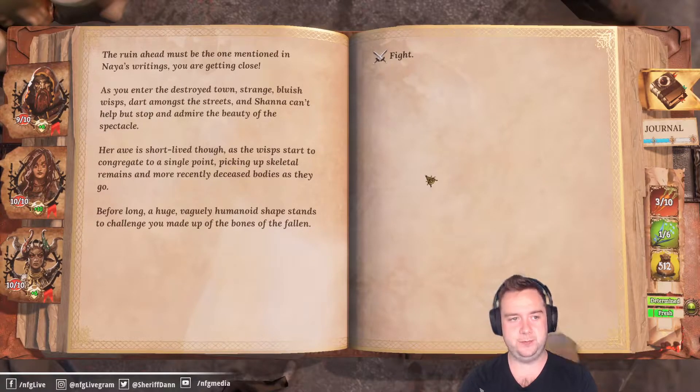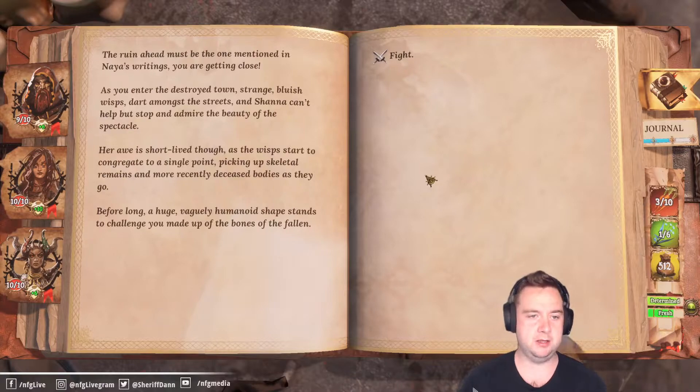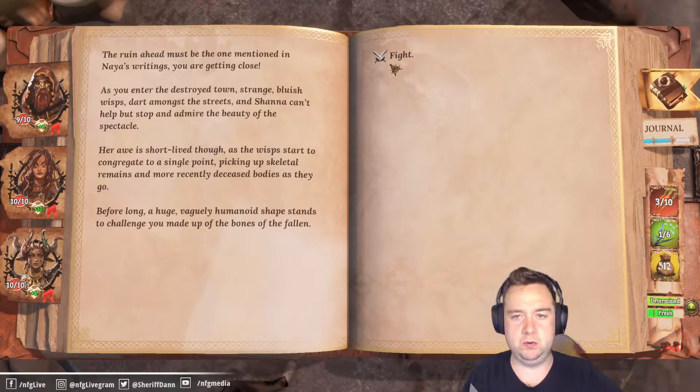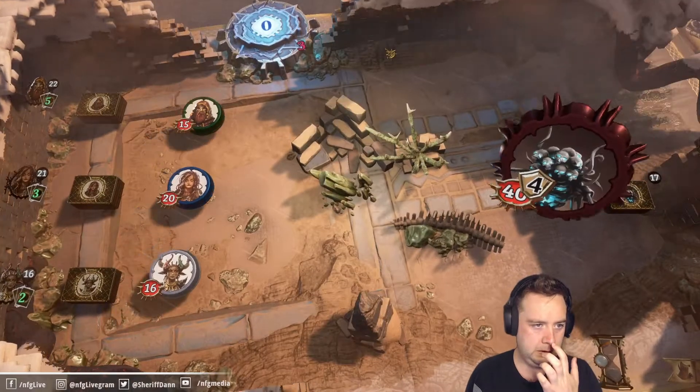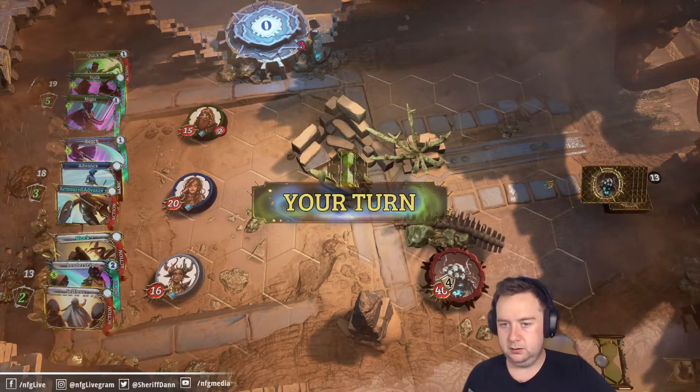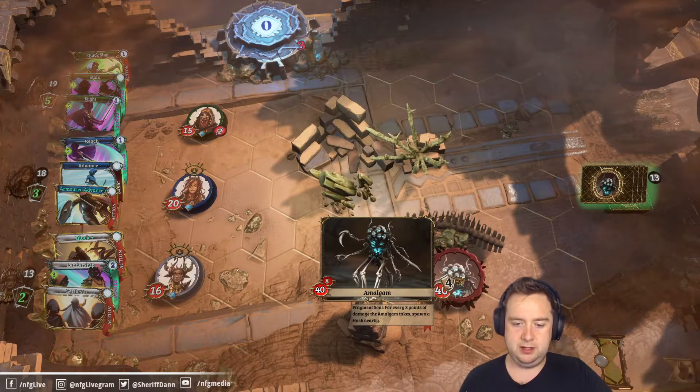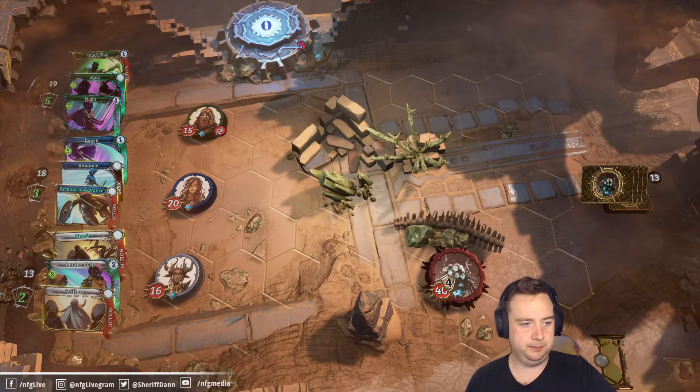The run ahead must be the one mentioned in Naya's writings — you're getting close. As you enter the destroyed town, strange bluish wisps dart among the streets. Shanna can't help but stop and admire the beauty of the spectacle. Her awe is short-lived though as the wisps congregate, picking up skeletal remains and recently deceased bodies. Before long a huge vaguely humanoid shape stands to challenge you — made up of the bones of the fallen. The Amalgam — for every eight points of damage it takes, it spawns a husk nearby.